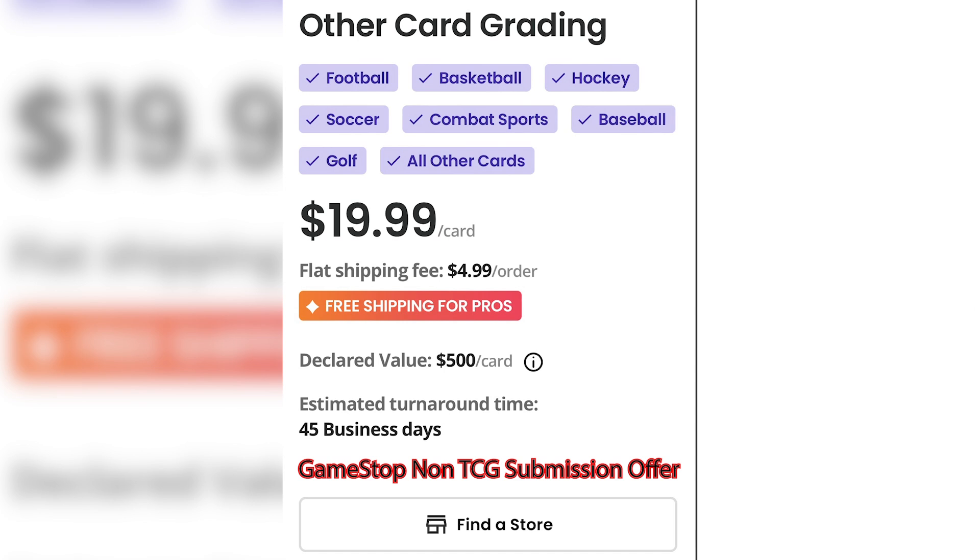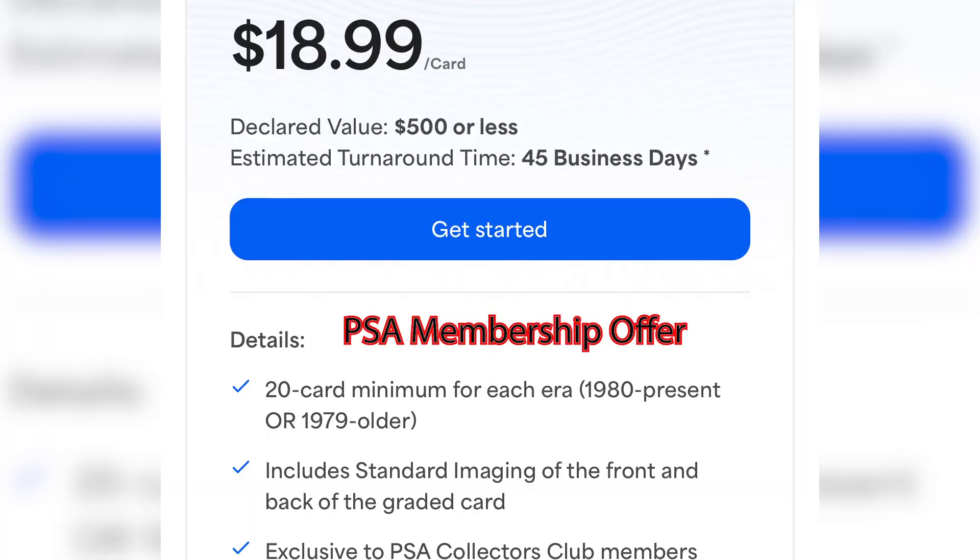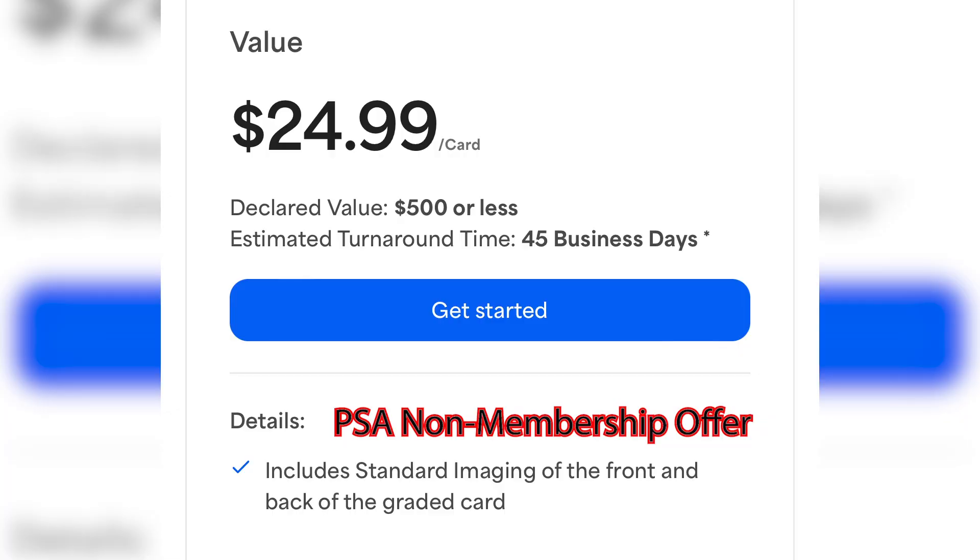On other grading fees — meaning non-TCG, sports, all that stuff — it's $19.99 per card with a $500 value. As a PSA member I pay $18.99 per card with a $500 value — again a dollar difference. But for people without a subscription, it is currently $24.99 a card for bulk.